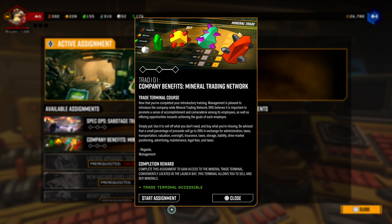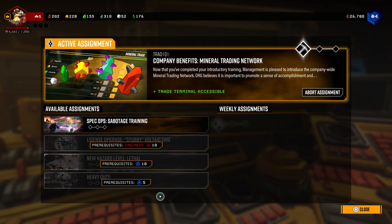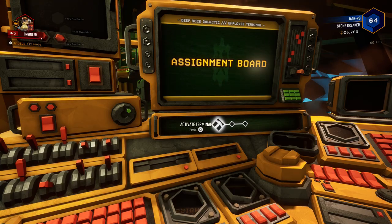You need to have completed the first 10 missions as part of the introduction to Deep Rock Galactic. Once that's done, the assignment board will open up and you can choose one of the assignments — either focusing on a brand new weapon skin or going towards progression to the ultimate end game content. In my opinion, this is the first thing you should be unlocking as part of the assignments. The assignments are completed by doing all the missions associated with them — pretty much just three missions in a row — which will give you access to the mineral trader.